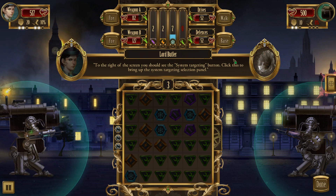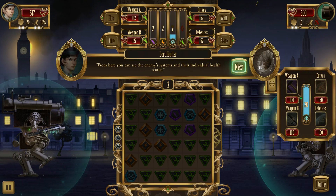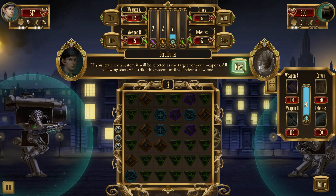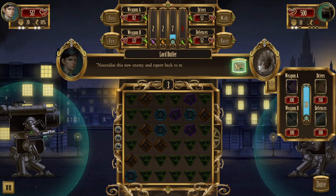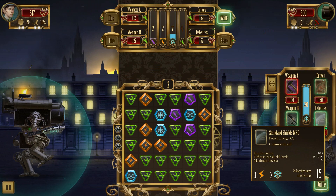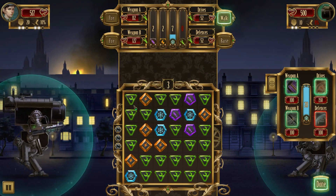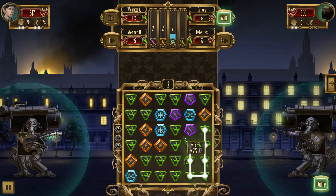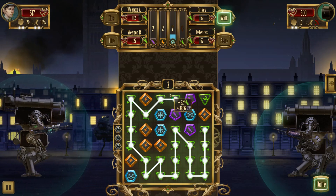'To the right of the screen you should see the enemy targeting button. From here you can see the enemy's systems and their individual health statuses. If you left click on a system, it will be selected as the target for your weapons. All following shots will strike that system until you select a new one.' So we want to kill their shield first. We're currently targeting the shield - it's our turn first. Look at how much repair stuff we have on the board.